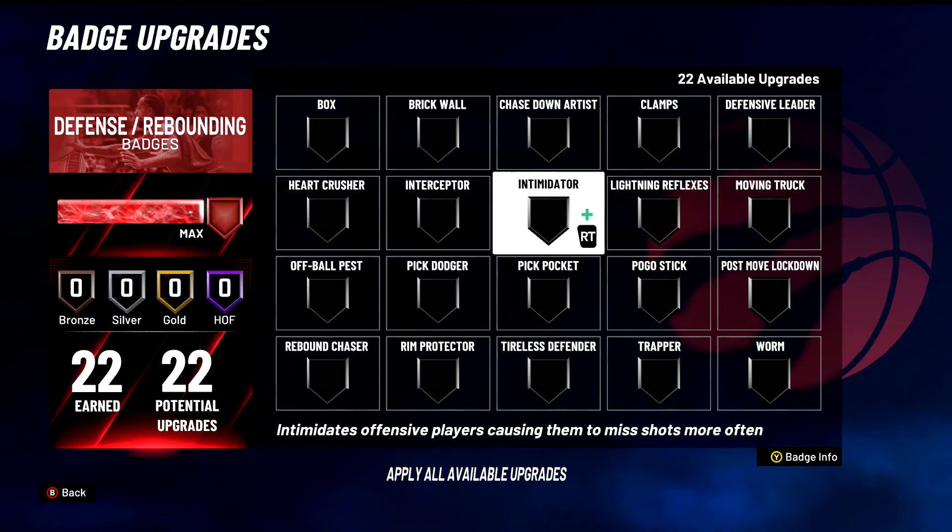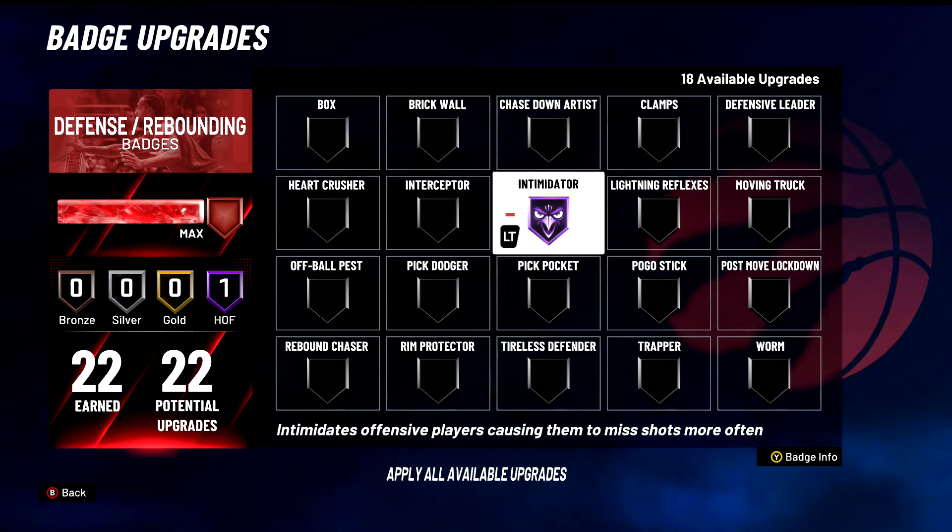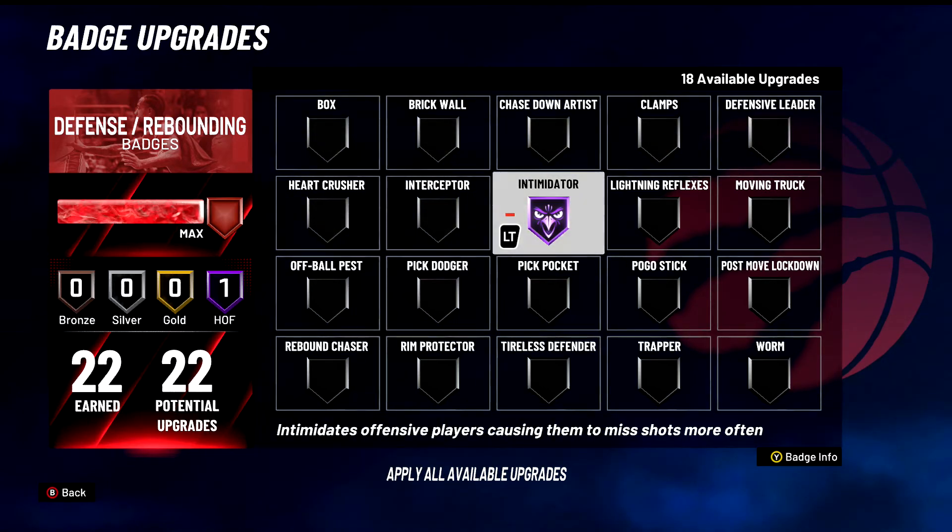Intimidator — S tier badge for sure. Come on now, everyone's using Intimidator. If you're a center you're making people miss wide-open layups. I've seen people with a low layup rating shoot a wide-open layup when you're just in proximity — it says wide open still — and they miss. They're probably not even sure how they missed that layup, but it's your Hall of Fame Intimidator. Obviously want to keep this badge up as high as you can get it. Still works very effectively, gives you contests on shots you really don't deserve a contest on.